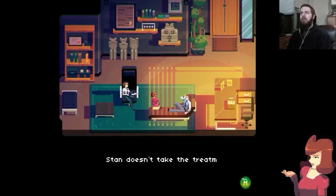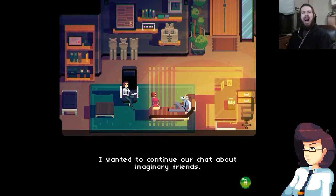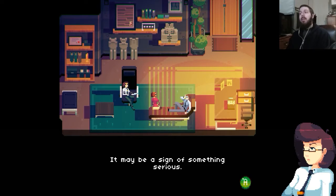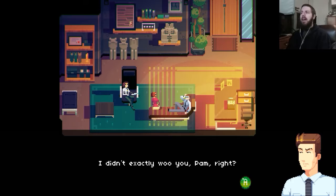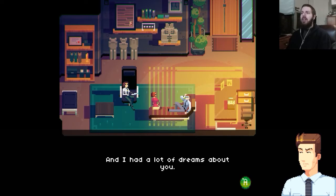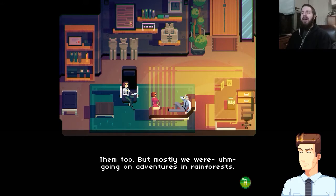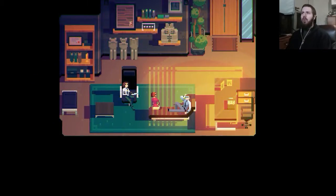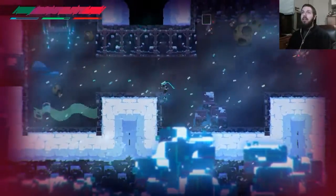Stan doesn't take the treatment seriously. How can I get more serious — I can die? I wanted to continue our chat about imaginary friends, Stan. What does that have to do with this? It may be a sign of something serious. I actually remember one more friend. I didn't exactly woo you, Pam, right? No, you didn't — I asked you out first. Well, we met long before that in college and I had a lot of dreams about you. Romantic dreams? Them too, but mostly we were going on adventures in rainforests. That's why you had antennae.